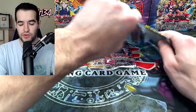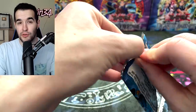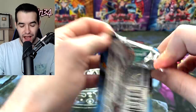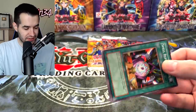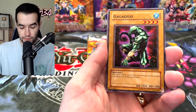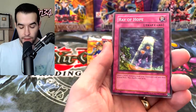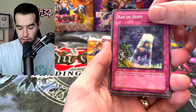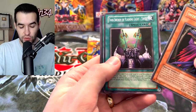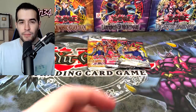Next up let's go into Dark Crisis. He said Exodian Necros is what he's looking for on this one. We have pulled a couple Exodian Necroses throughout the life of the channel — let's see if we can pull another one. We have a Spell Reproduction, Gaga Gigo, a non-spell casting area, Ray of Hope, and Infernal Queen Archfiend. We've got the Twin Sword of Flashing Light, Guardian Axe, Altar for Tribute, and Iron Blacksmith Kotetsu.